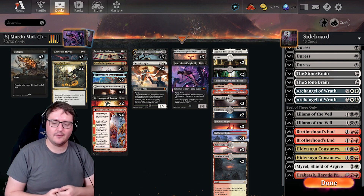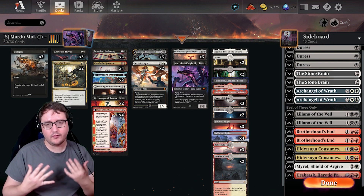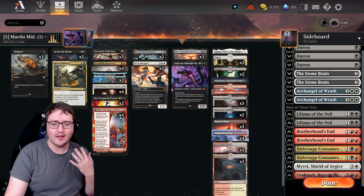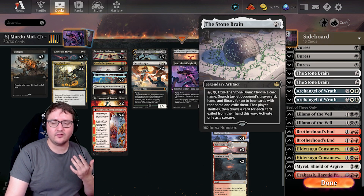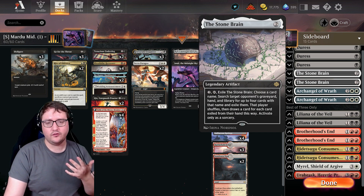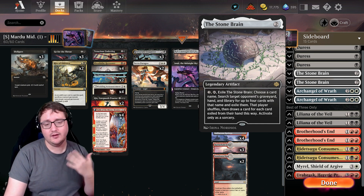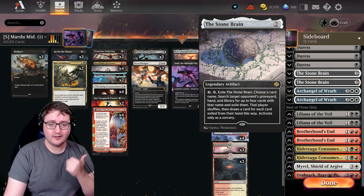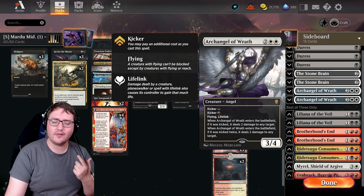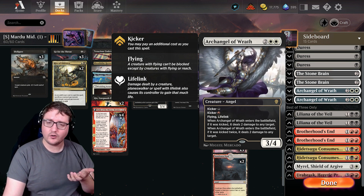What do you do against control, midrange, or aggro in a best-of-three? That's where the sideboard comes in. Against control decks we have Duresses and Stonebrains — Duress lets you peek at their hand and discard a noncreature card, while Stonebrain lets you look at their entire deck, choose a card, and remove it from hand, graveyard, and library. Archangel of Wrath comes in against midrange or aggro to help clear the board and gain life.